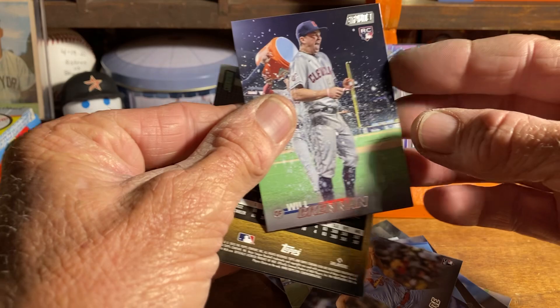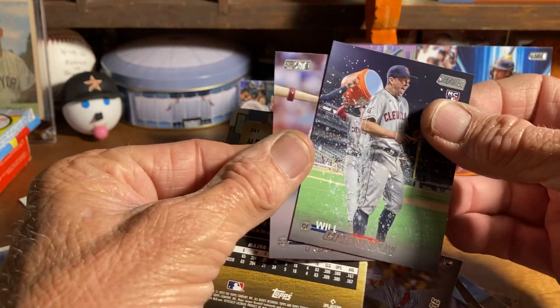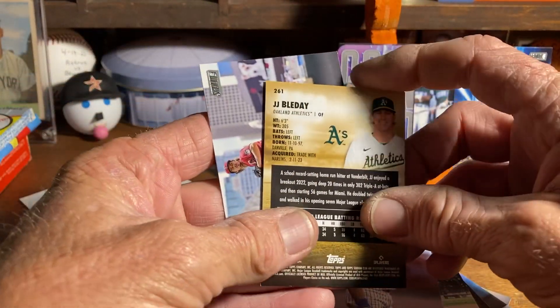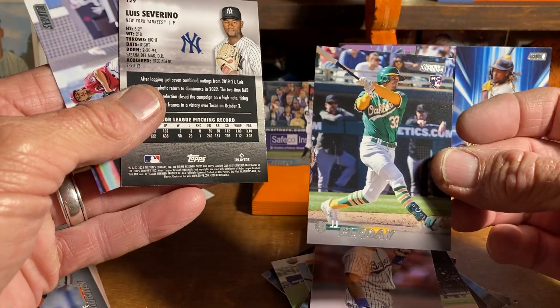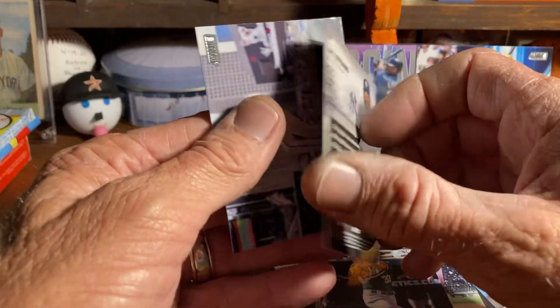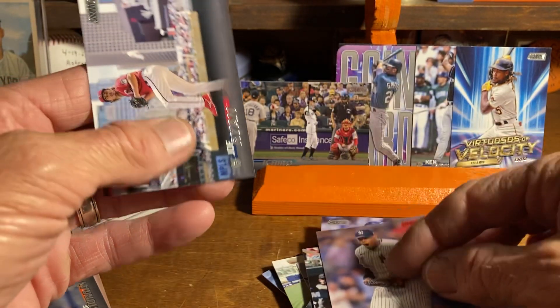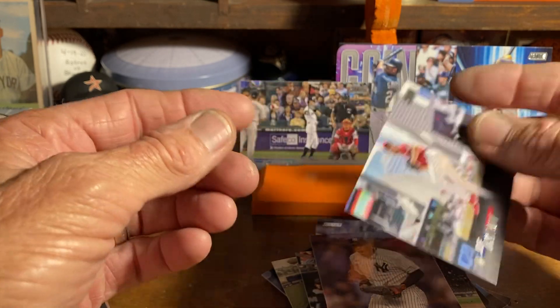Next pack: Will Brennan rookie card, Robin Yount, J.J. Bleday rookie card, Luis Severino with the red foil, and Joe Ryan — Twins.